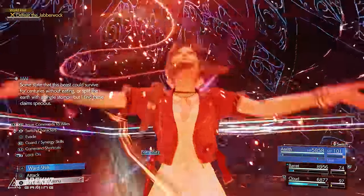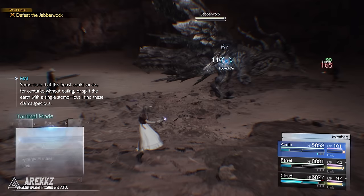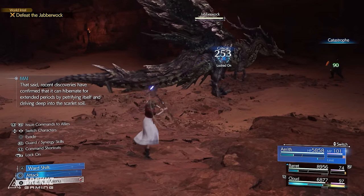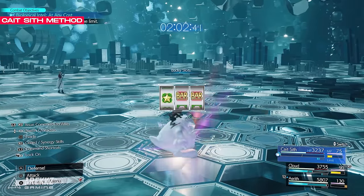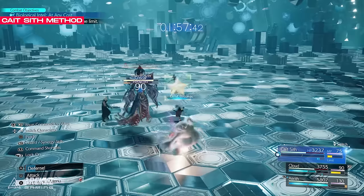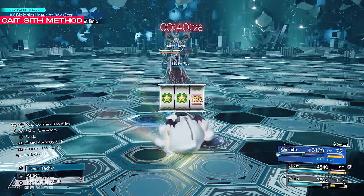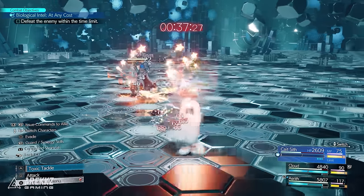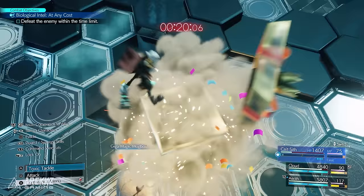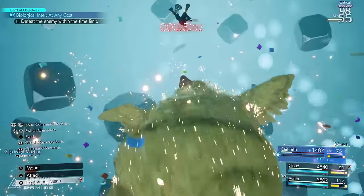If you don't want to grind for those items, there's another method with a little setup that works really well. You need Cait Sith in your party and use his Lucky Slots ability, which gives party members a level 1 limit boost and fills some of their Limit Break gauge. Get the 3 stars in the slots to grant that Limit Bonus to everyone. Repeat this a couple of times and everyone will have their Limit Break leveled up and filled, letting you go straight into spamming this combo — which is absolutely insane against bosses.